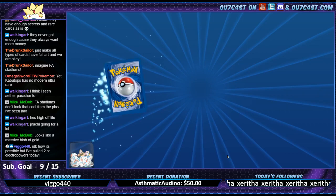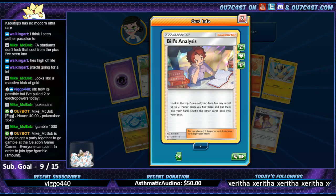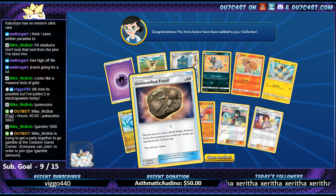You pulled two? Damn, nice. I have the full art Sabrina. Another Bill's Analysis - that's number two. Unidentified Fossil.